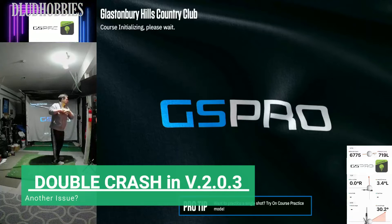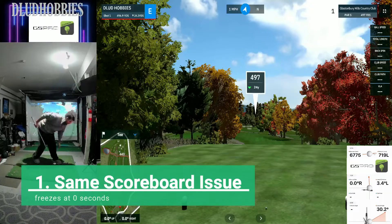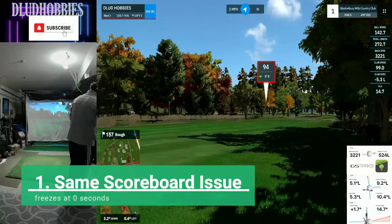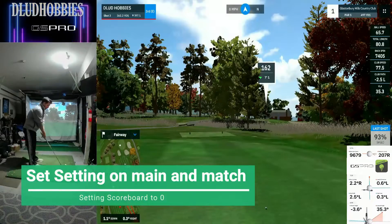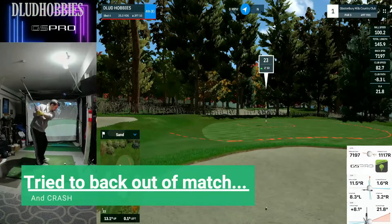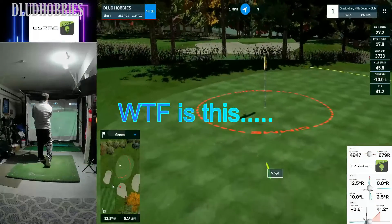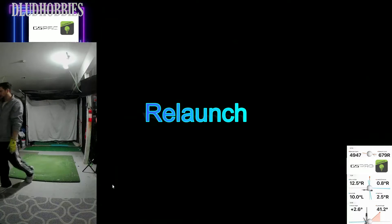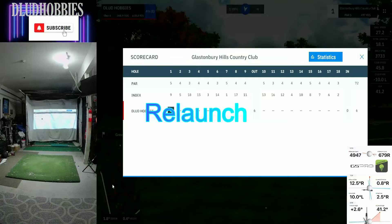This isn't Glattensbury Hills, but I wanted to show something I've been dealing with here with GS Pro. I mistimed some of the text that comes up, so don't bother with that. But when I finish hole number one, and this is after I go to the settings on the main page and set the scoreboard popping up after the round to zero, I get a scoreboard that just sits there and doesn't do anything and forces me to relaunch.